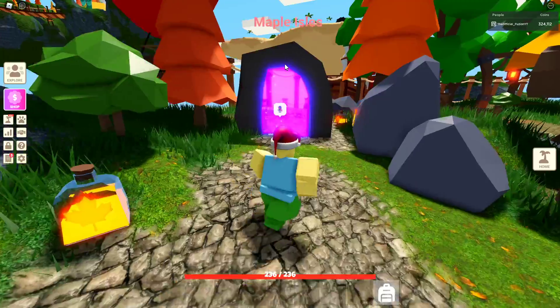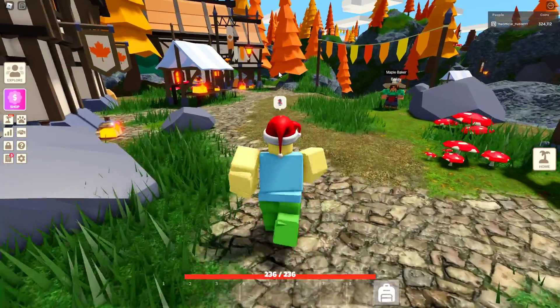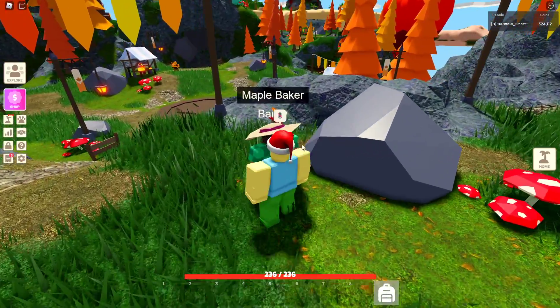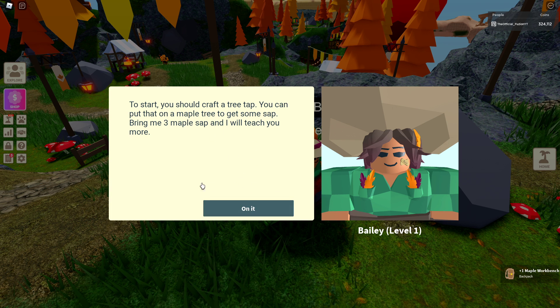Maybe I follow these maple trees over to this portal — that's my big wild guess. Let's go through here, the Maple Isles. Let's see where it takes us — it's very nice over here. There's the maple baker right here. I can talk to them.